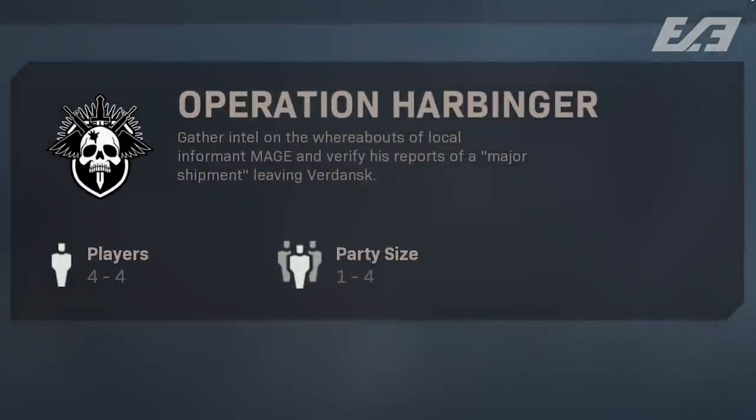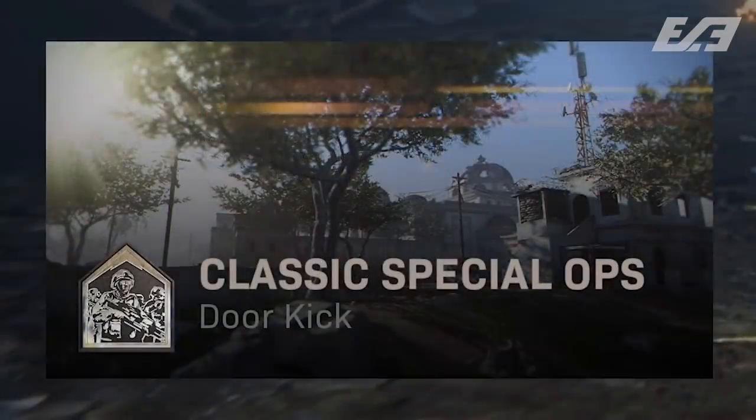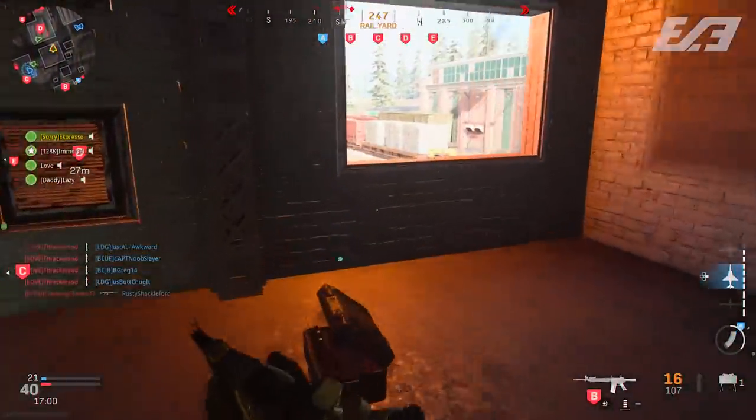Harbinger has a description of: 'Gather intel on the whereabouts of local informant Mage and verify his reports of a major shipment leaving Verdansk.' Brimstone's description is: 'Al Trafficante's train has left the quarry carrying explosives — fight your way to the rail yard, recall the train, and rig it for detonation.' Operation Door Kick is your standard mission with a three-star rating system based on completion, with XP and extra rewards depending on your rank.